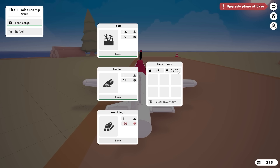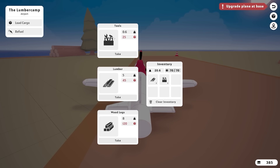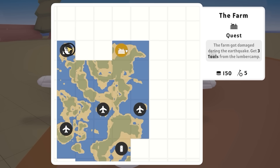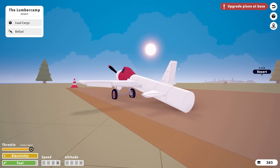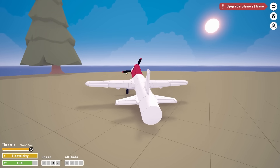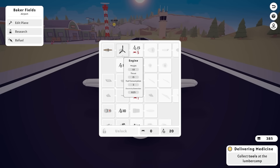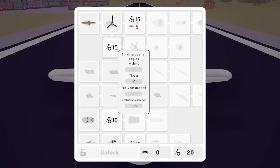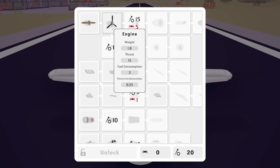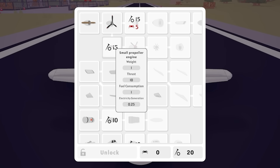Annoyingly I can't take three tools. The lumber weighs 45 as well. Maybe I could do one of each and then later do the two tools. I think we want to go to the farm first and then down to there. So let's try and take off without our rear wheel. Oh no - back at base.